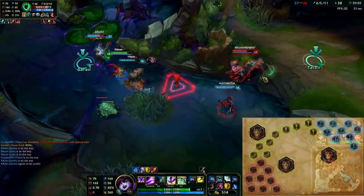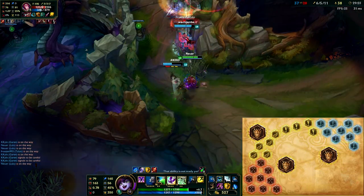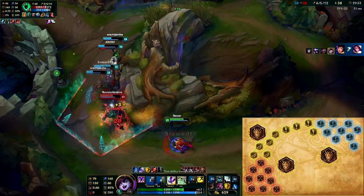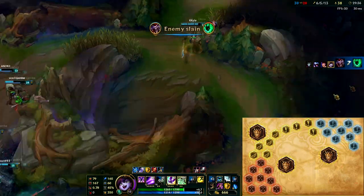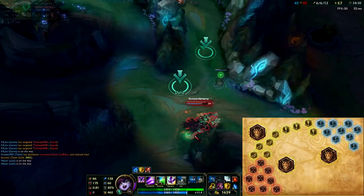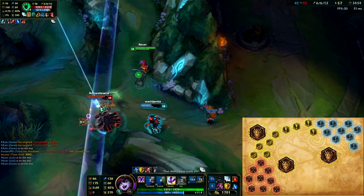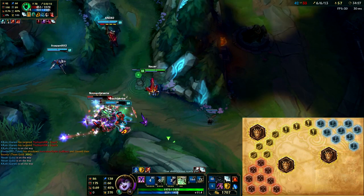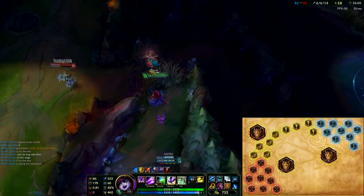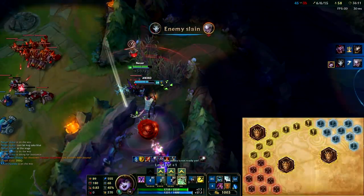So this is the rune page I choose for Lulu. I take 9 hybrid penetration reds, 5 scaling health yellows, 4 armour yellows, 9 glyphs of cooldown reduction blues, and 3 quintessences of armour. I take the cooldown reduction because I want to get as many Qs, shields, and Whimsies off as I can - it's really handy to have that roughly 7.5% cooldown at the start of the game. Combined with the Intelligence mastery which gives 5% CDR, you start the game with around 13% cooldown reduction, which is fantastic for a poke-orientated champion.